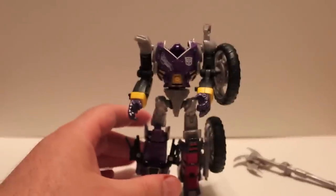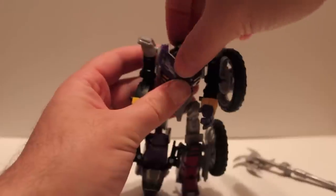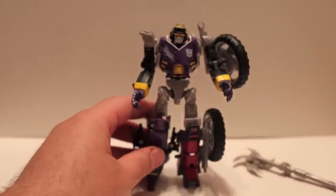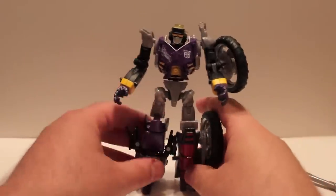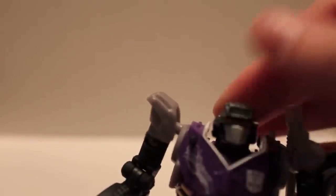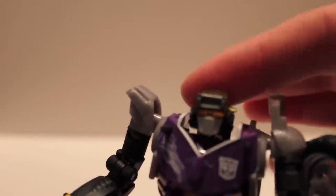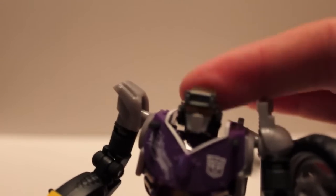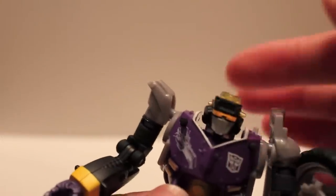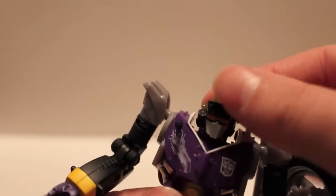Last but not least, bring forward the head, and there we have BotCon 2012 Shattered Glass Junkion. Now the light piping — I want to show that off because it's very cool. It's got this cool yellow, and because the plastic is a little bit thick, when the light goes through it makes it look a little bit more orange. But that's actually the color it looks — it does look a little bit orangey. Very, very cool. Totally dig this guy.